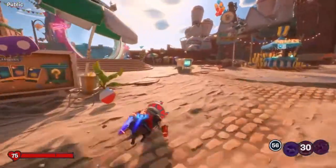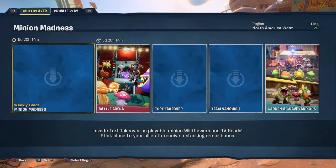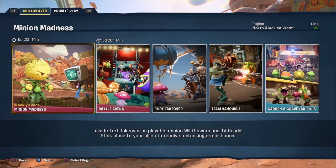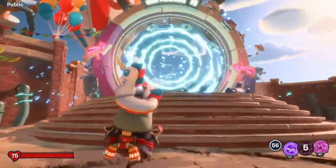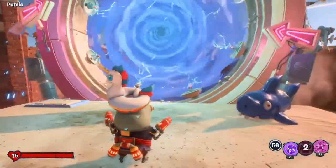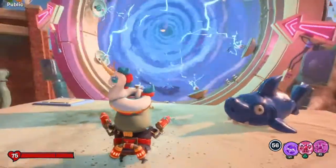Today we're going to be doing the new event that came out around the time this video was uploaded. This one's a bit different because it says: invade turf takeover as playable minion, wildflowers and TV heads. Stay close to your allies to receive a stacking armor bonus. I haven't done this yet so this is going to be a first experience for me, and as always I'm going to be skipping the learning screens. Without further ado, let's begin.